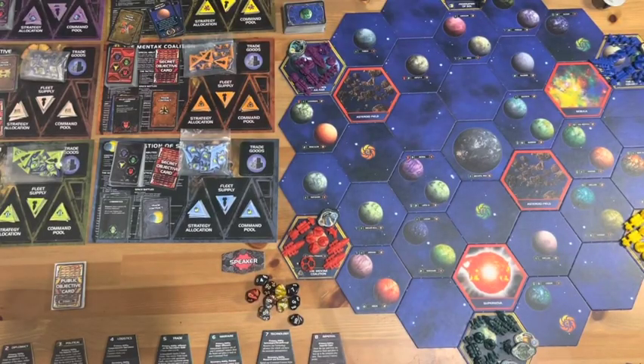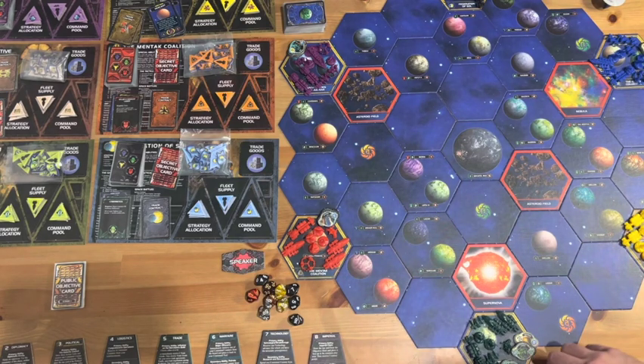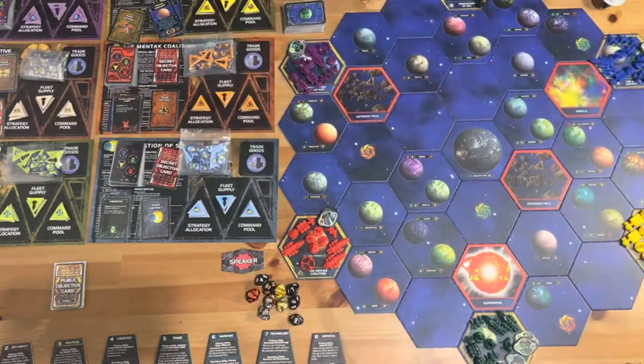We've done the fast forward through the main setup. We've got the overall galaxy setup and our six races. We're playing with the Federation of Sol, the Mentak Coalition, the Emirates of Haqqan, the Universities of Jolnar, the Nawala Collective, and lastly the Iksja Kingdom. Available units are set up, and we've passed out our initial technology cards.